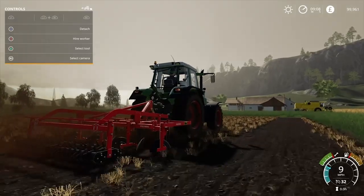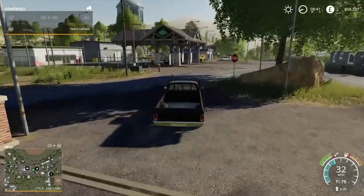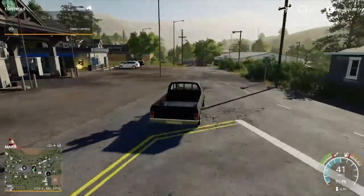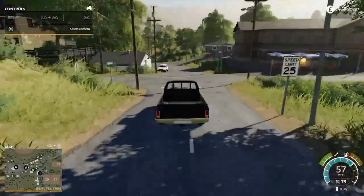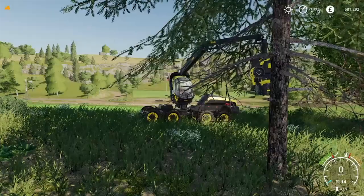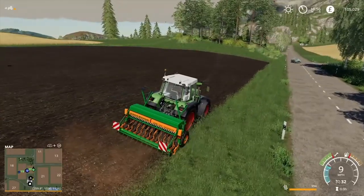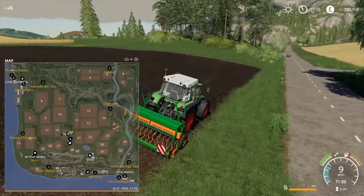For the uninitiated, Farming Simulator is the quintessential does-what-it-says-on-the-tin game. You, the player, assume the role of a generic farmer and it's up to you to manage a farm in any way you choose. You'll be doing this by participating in three main areas of activity: livestock trade, forestry management and arable farming, all of which are open from the get-go, allowing you to choose your preferred path to make a living as a farmer.